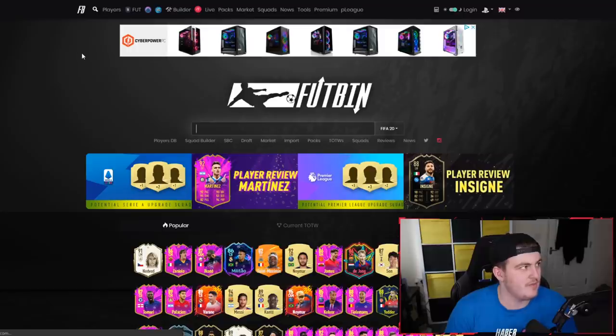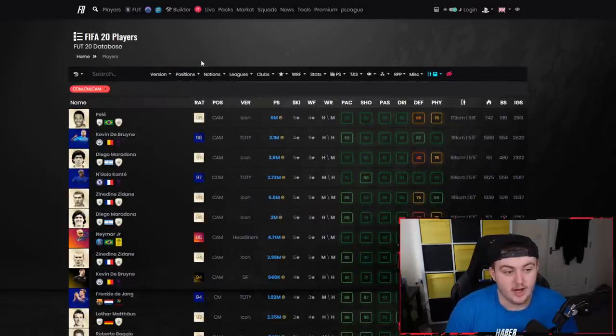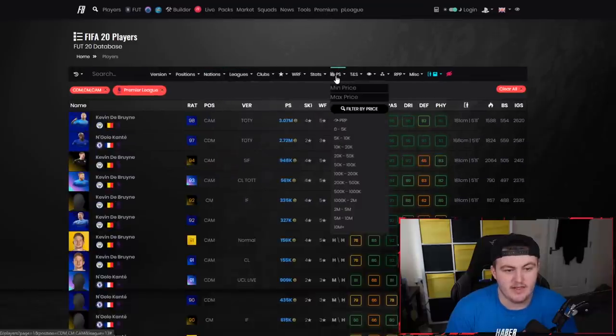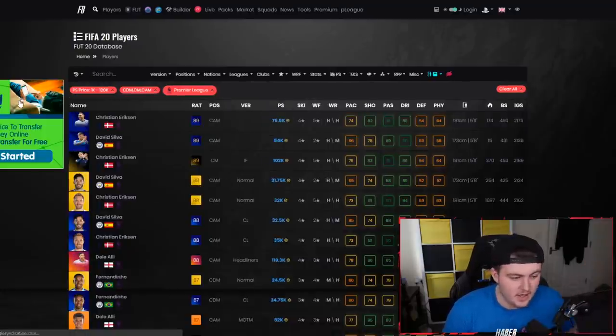One thing I would do is go over to the website Footbin, go to players, go to FIFA 20 players, and select the position you want — a centre-forward, striker, CM, CDM, or CAM. Go to the leagues, top five leagues, Premier League, and then over here you can change the price range. Set 1,000 minimum and 120,000 max, and you can have a look at different players in that league that you could go with.